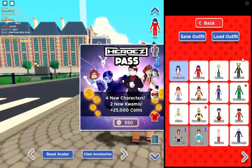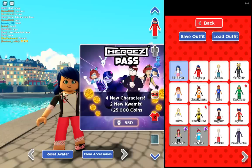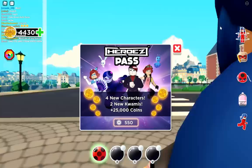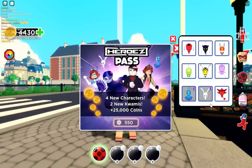Let's check out the new characters here. Here are the two characters — you can get adult Alex and Bunny X, which is the transformation of Alex. And here we have Natalie and also Mayura. As for the Kwamis, here are the new Kwamis — we have Dusu and we have Fluff.